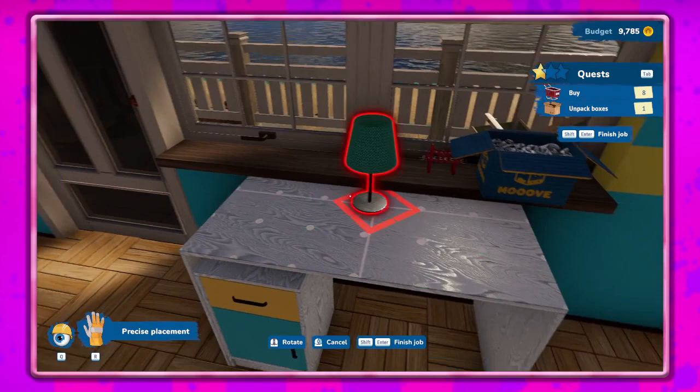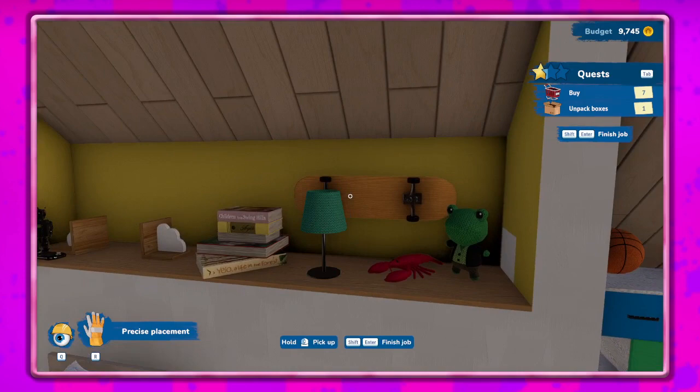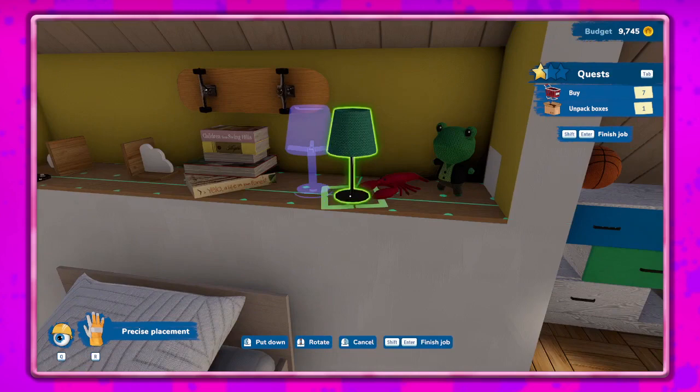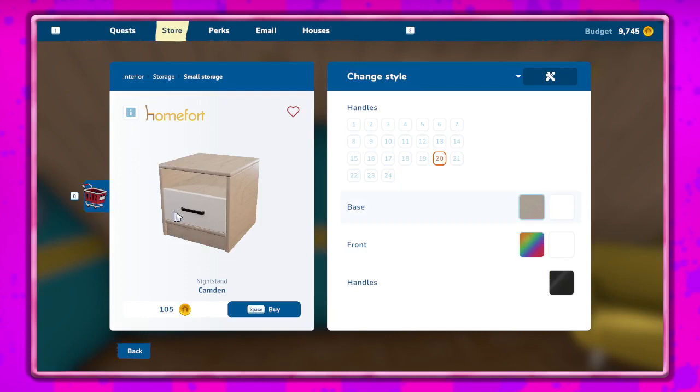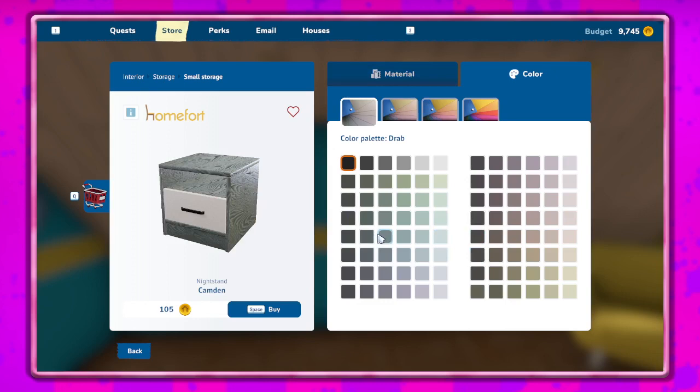I'll move this kind of to the middle — although if there's a nightstand we'll probably put that on the side. Let's change the base — we should be able to copy and paste styles from one item to another with our selling tool, but it's not working for me. Let's go to rich blue color.